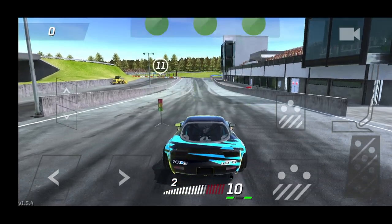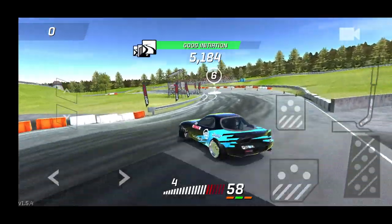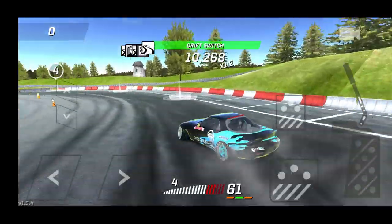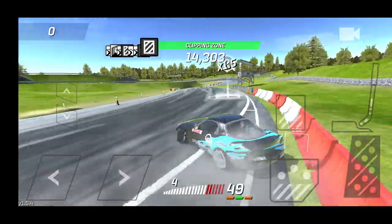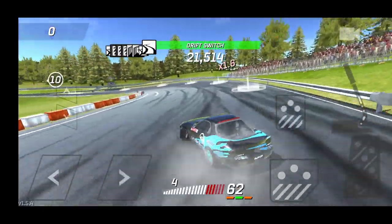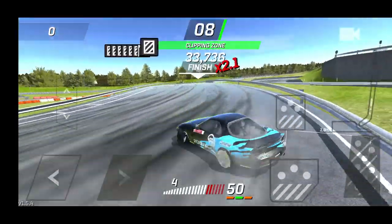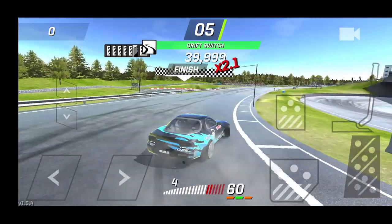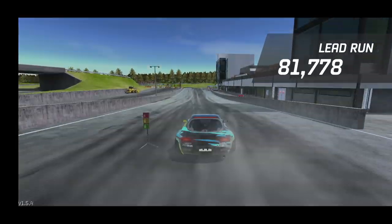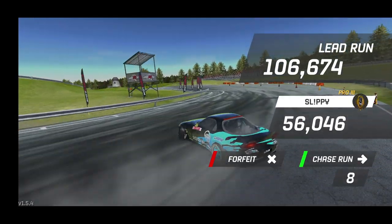Starting in second gear, initiating into the jump — the FD handles the jump pretty well. Over the hump, finding the throttle so I don't write it off. Pretty decent through that section, tagging the wall, staying a little bit off the wall. I'd like to be closer but every time I say that I smack into the wall. We scored 106 on the lead — looks like Slippy got a 56, so we're gonna try and chase this out.